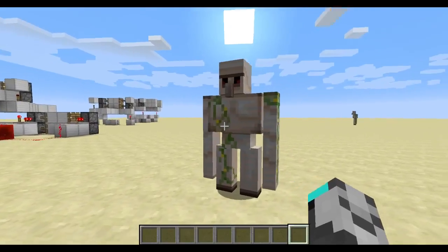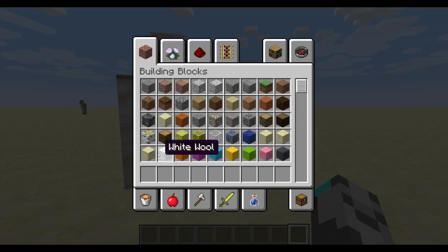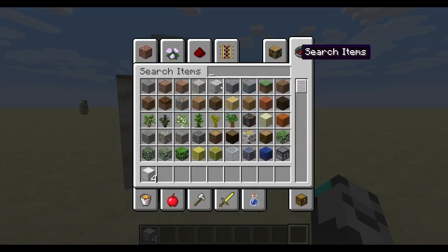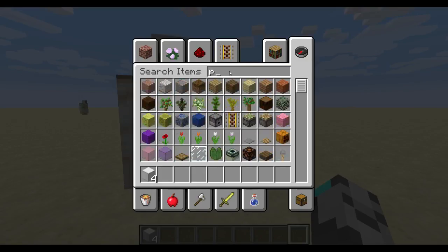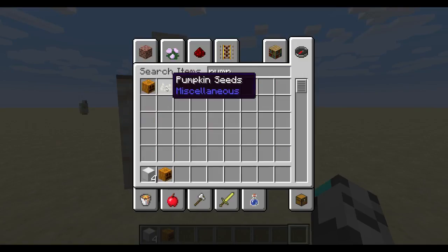So you want to find out how to get an Iron Golem — here it is. First of all, you need four iron blocks and you need a pumpkin head. You get pumpkin from pumpkin seeds, and pumpkin seeds you can find in the world.